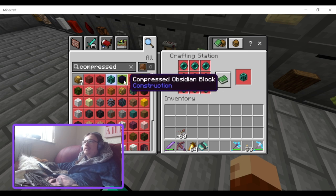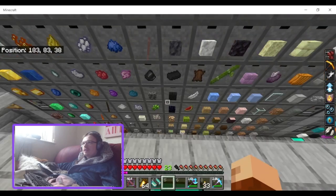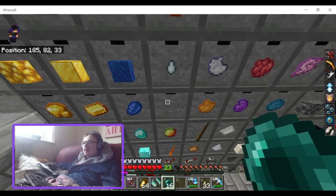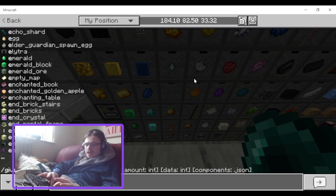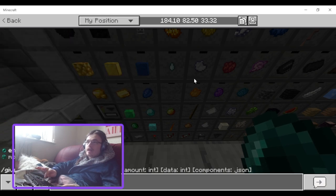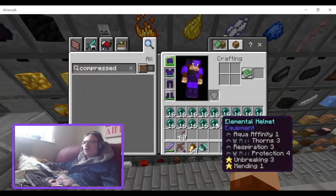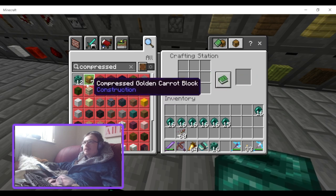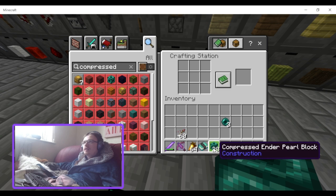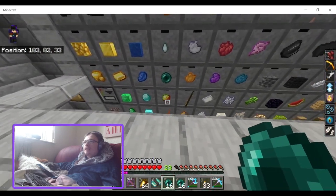You can make compressed mangrove planks, netherbrick, and ender pearls. Compressed ender pearls are really good — unless you've got storage drawers, ender pearls only stack up to 16. If I give myself 255 ender pearls, it's a lot harder to store them. But by crafting them into compressed blocks, which stack up to 64, you can then craft them back into ender pearls — a far more efficient storage method if you don't have storage drawers.